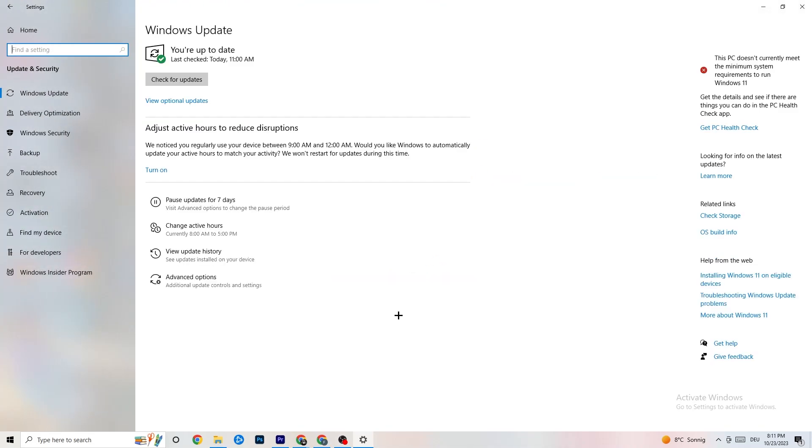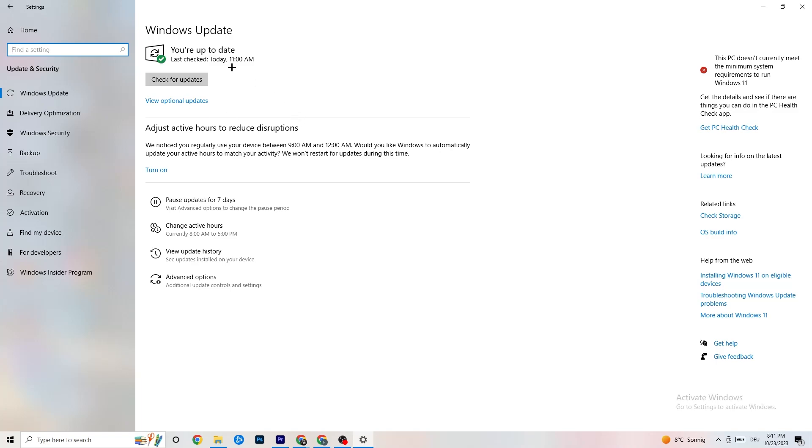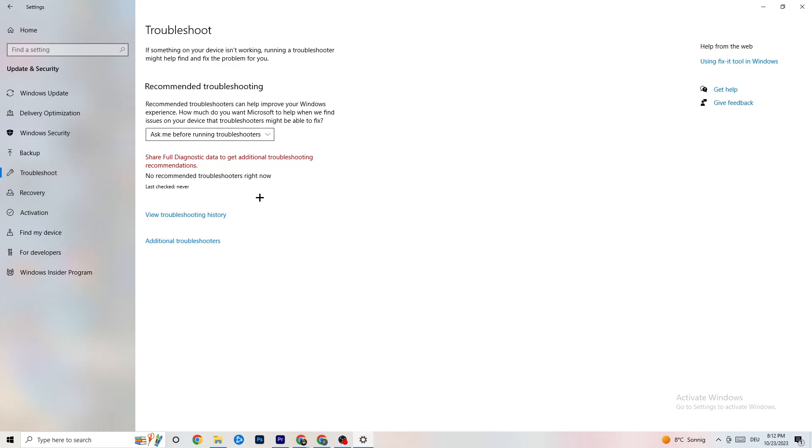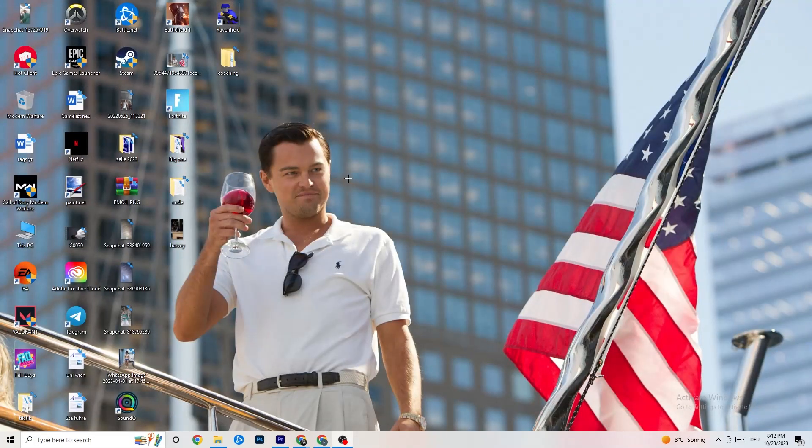Go back to main Settings and click on Update and Security. Stay on Windows Update and check for updates — make sure you're on the latest version of Windows, as this will increase your system's performance and help with issues you're currently having. Also go to Troubleshoot — your own system can search for what's not working and try to fix it. Sometimes it will find something, sometimes it won't, so just try it out.